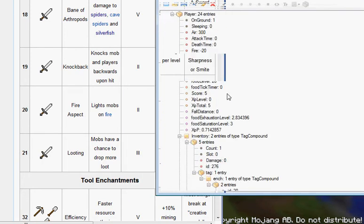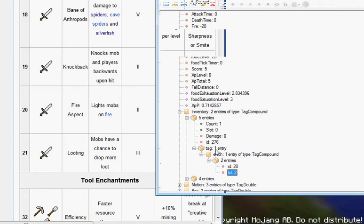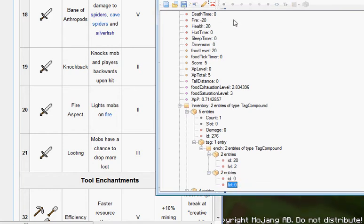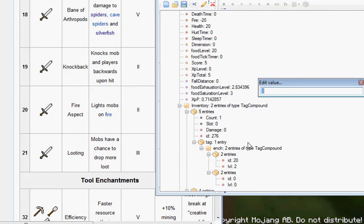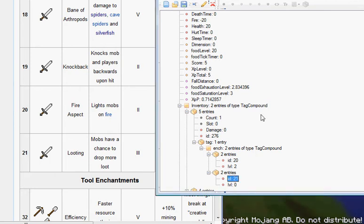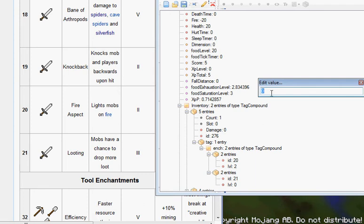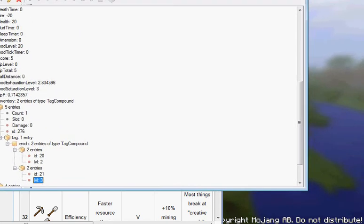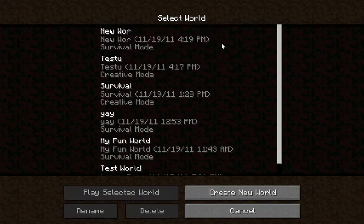Looting is ID 21. Level 0 is not a real level, so let's set it properly. Okay, let's save it, then minimize MBT Edit and check Minecraft.